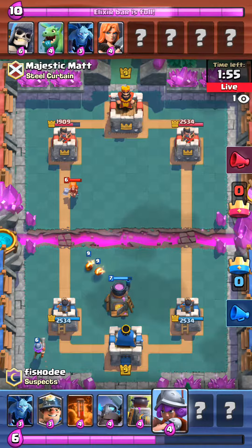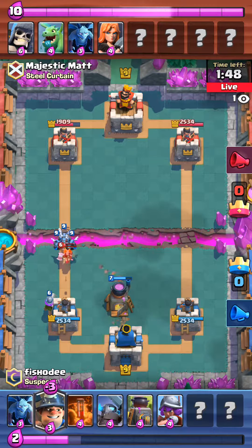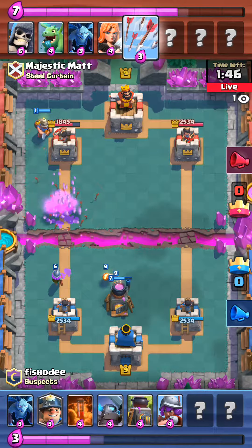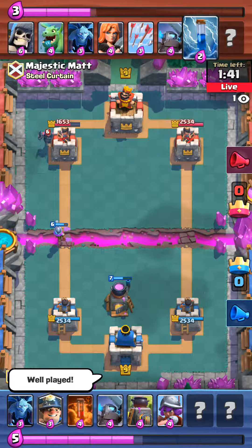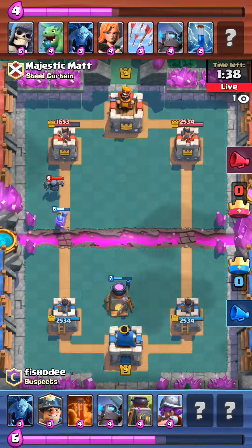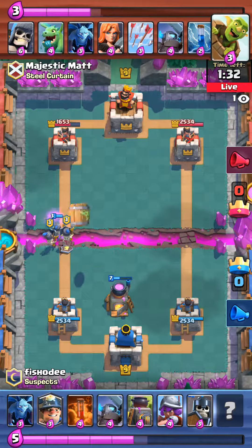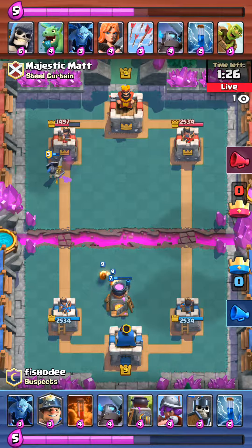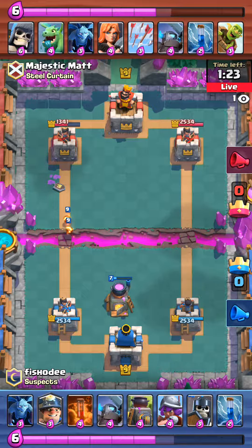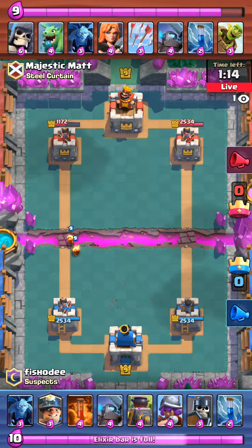A furnace — now that's a card I haven't really used much. I've had trouble with it when people use it against me; it seems like it could be a pain in the ass. I tried it out once or twice when I first started playing and it first came out. A nice zap right there. I really like those little skeleton things — I wish I had those cards.